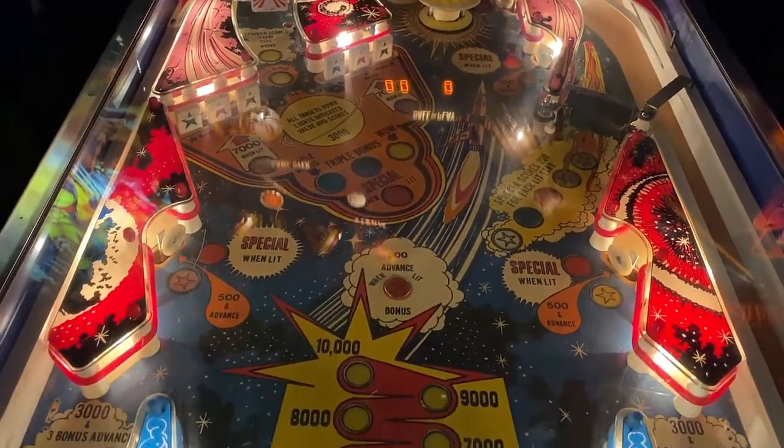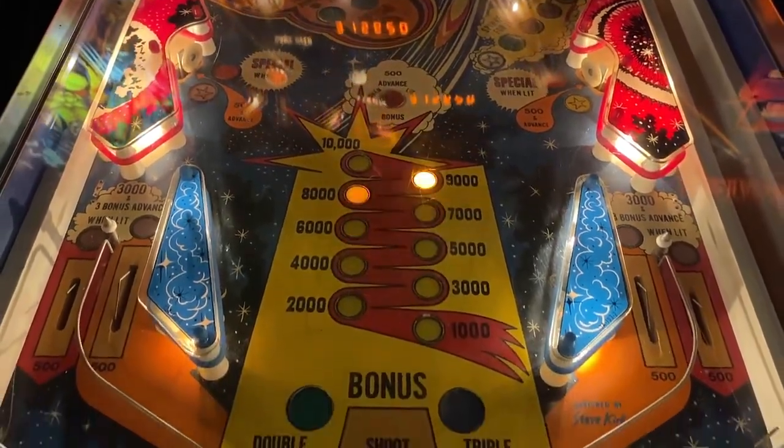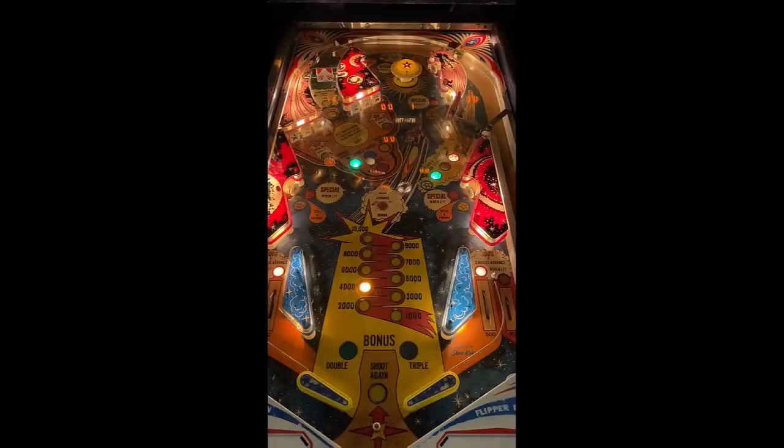First things first — flipper gap is not too bad on this machine, has the stop peg to the back. Traditional layout: left in-lane, right in-lane, right exit lane, left exit lane. Slings to the center, targets which are special when lit — 500 point advance on both sides. Drop targets to the left side, which is 7,000 when lit.